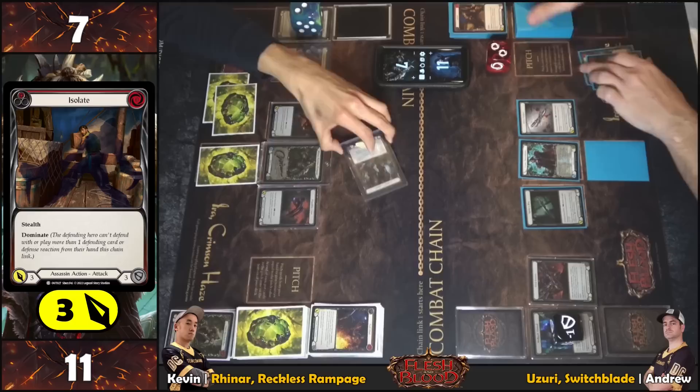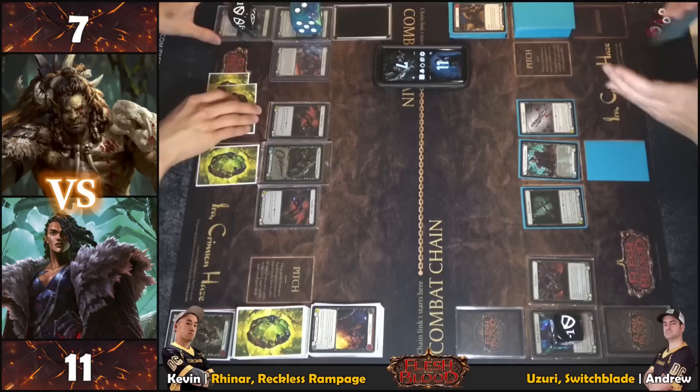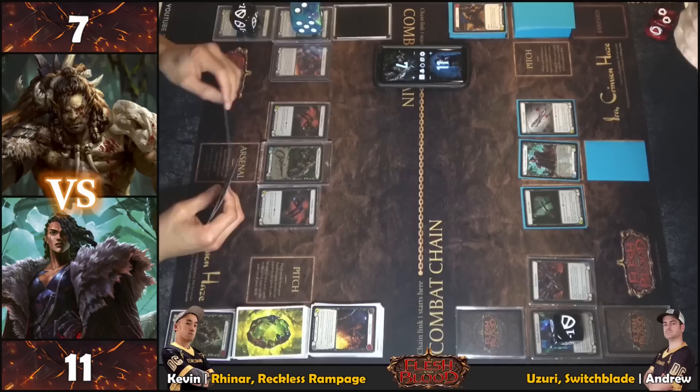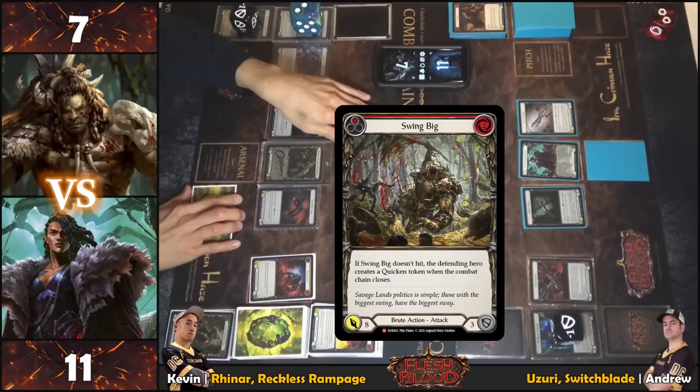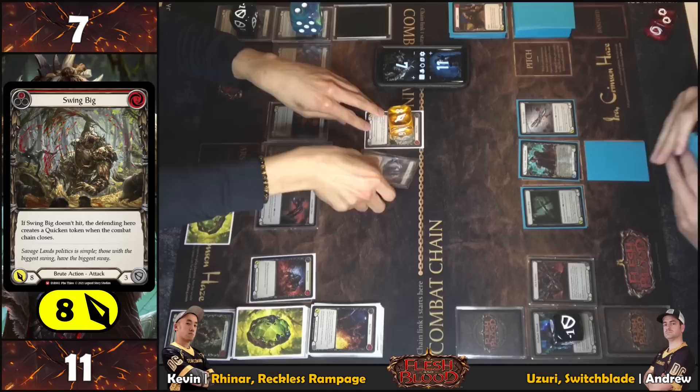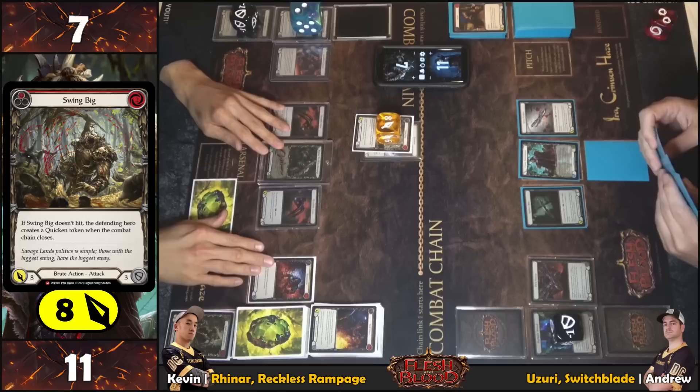Battle counter added — chain closed, card gets a minus one. Nickel is still up. Playing Swing Big from arsenal, pitching a Reincarnate — coming in for a massive eight. On-hit: if blocked out, the opponent gets a Quicken token — go again.